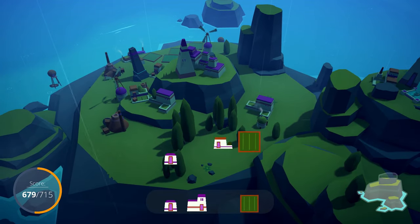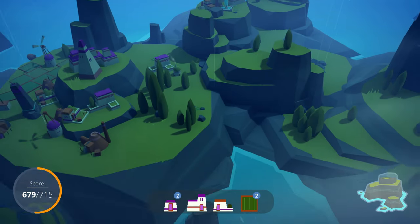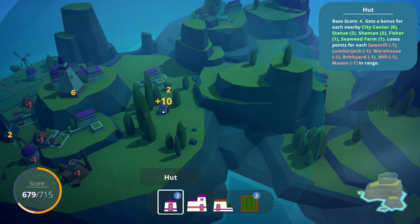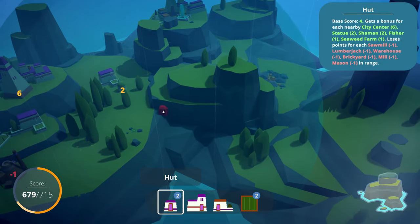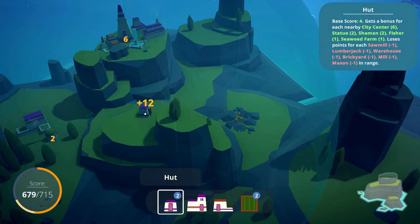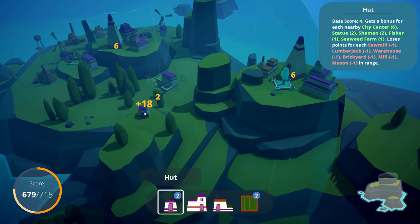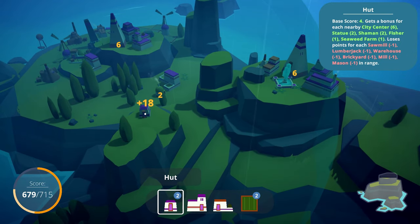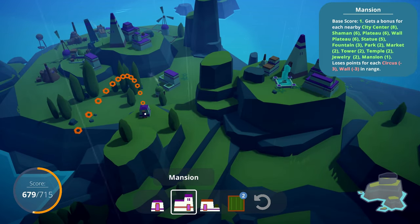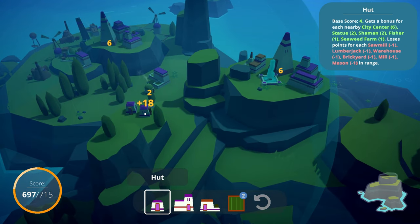A hut! And way more houses! That's a lot of houses right there. The difference between huts and houses - that's huge! Huts don't like anything - they hate industry! The mansion would want to be away from industry, you know. 18 points - I'm sticking with the 18. Do they hate other huts? No, they don't. Sawmill, lumberjack, warehouse, brickyard, mill, mason - just keeping that in mind.